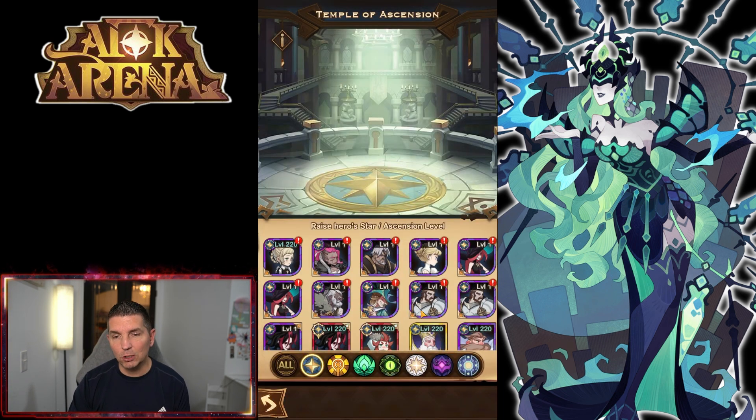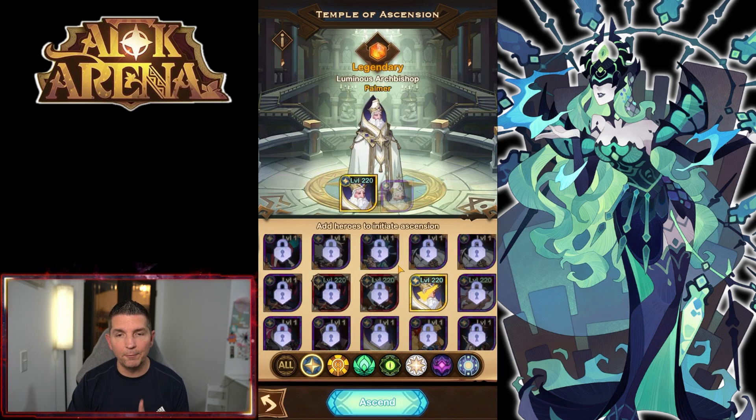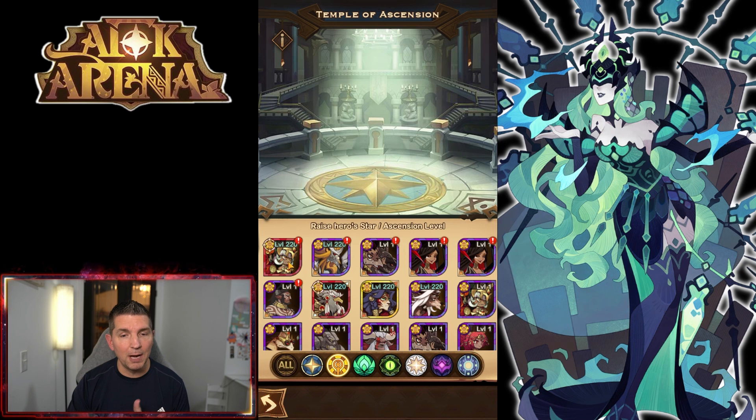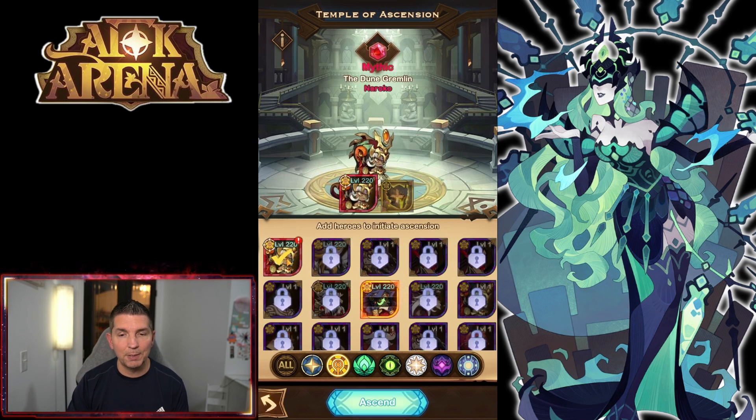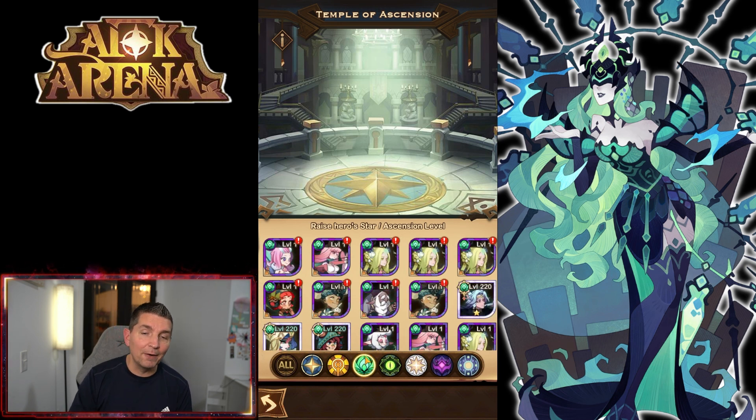I got 24 rare cards, so I have enough food in here. We need one copy of Palmer right here — that'll bring him up. We also need additional copies or food for Naruko so we can build her up.